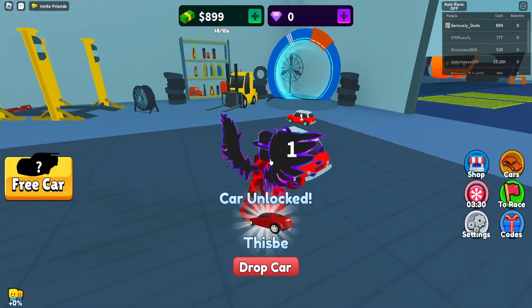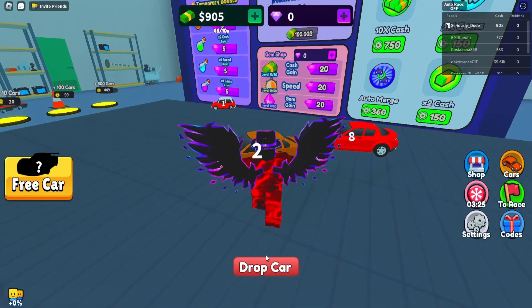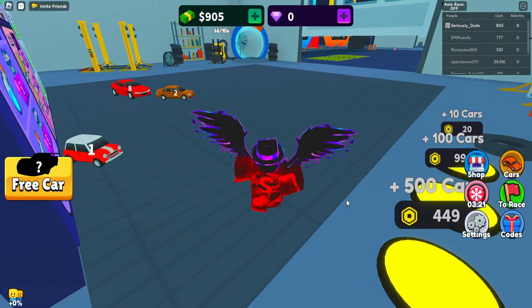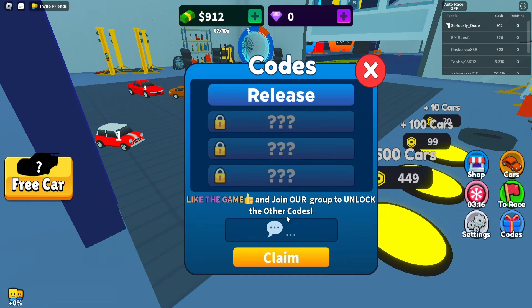To actually redeem the codes here in Merge Race Simulator, you need to go to the right side of your screen where you will see a codes button with a little gift box on it. Go ahead and click on that and bring up this tab on my screen.